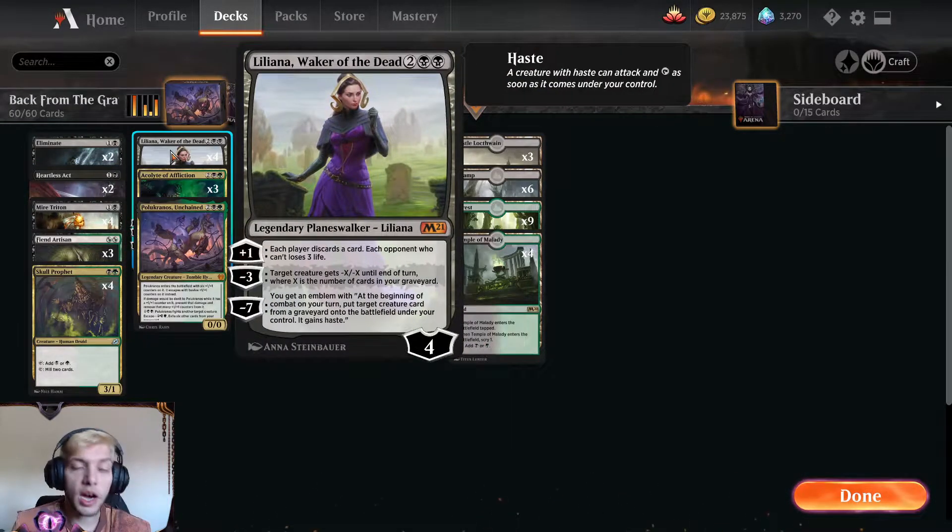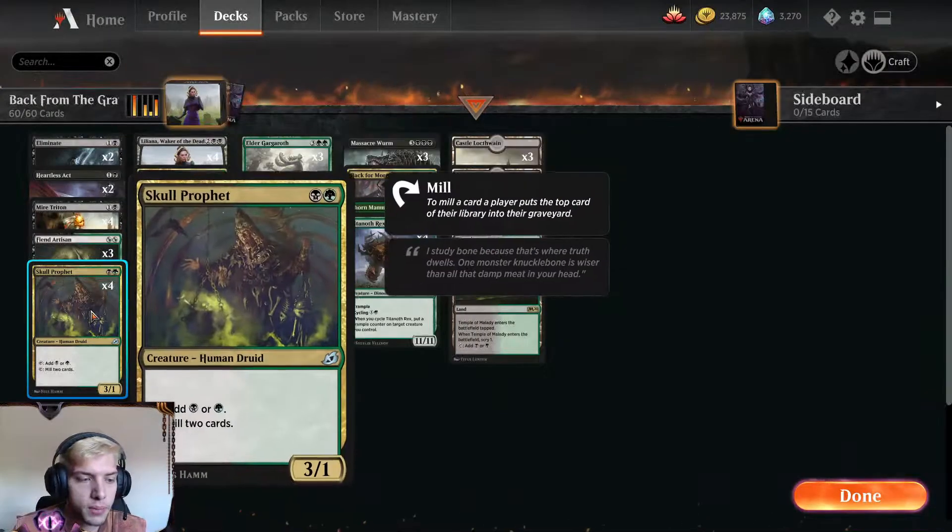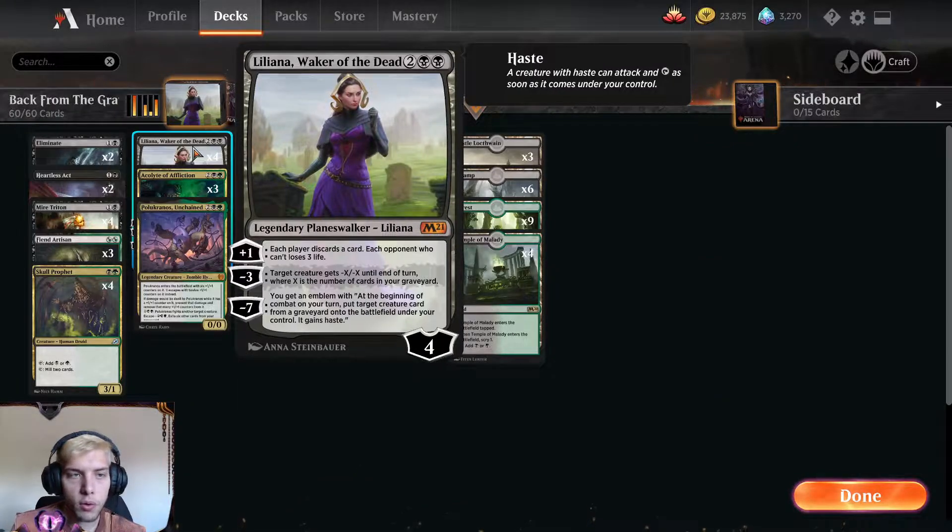My favorite card in this deck is Liliana Waker of the Dead — I love this card, it's great for this deck. I get to ultimate with her constantly. I play her at turn 3: 2 mana, play Skull Prophet for more mana, then at 3 mana we have Liliana. We get to +2 three times, usually they aren't able to stop her, and we go to minus 7 and win the game. It's awesome.